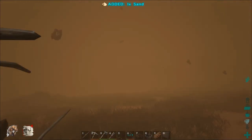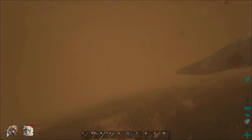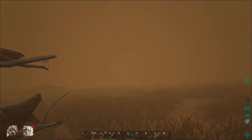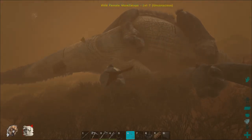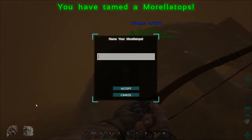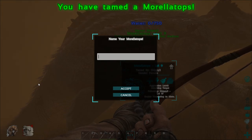Man, it's like Canada but with sand instead of snow. Holy crap. And of course, this guy is almost done taming and this sandstorm starts up as usual. Oh my God. Let's hope some stuff doesn't get in our way because that would really suck. There we go — yay! We have our first animal. We now have a Morellatops.